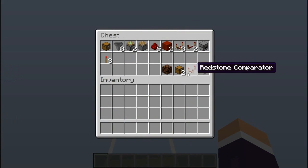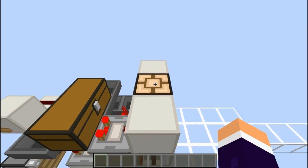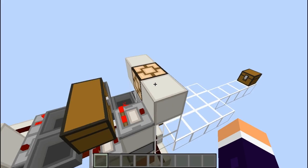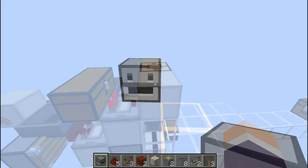I just want to mention the items at the bottom are actually for the addition of the stock counter, which is optional — it tells you how much stock you have. I'll show you how to build that in the tutorial. So to start with we're going to put a dropper here, or a dispenser — basically this is just to hold the items.